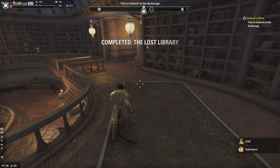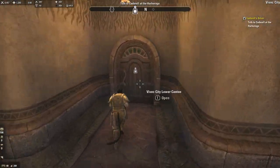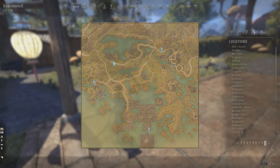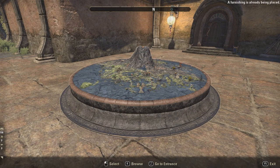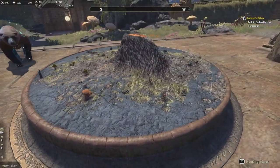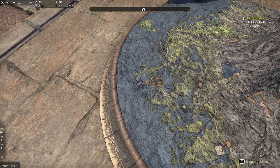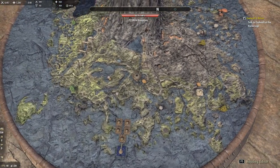The Vvardenfell scale model pops up in our collection. I'm going to find a house quickly to show it. I just bought the house known as Amaya Lake Lodge, just north of Vivec City. You can see the scale model is quite a bit smaller than the one inside the actual library, but it still has all the waypoints. Right here that's Vivec City — I don't know why the palace is blue. Over here is Malmora or something. This is Suran. That one is Sadrith Mora.